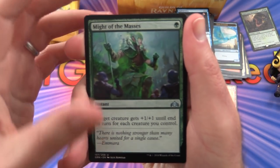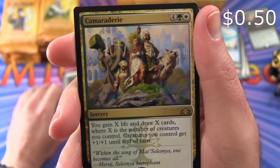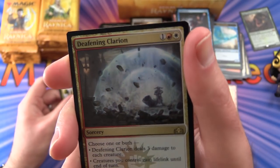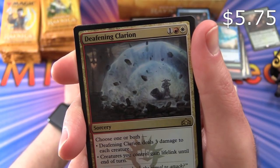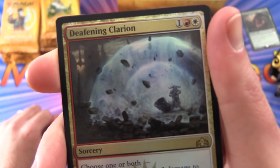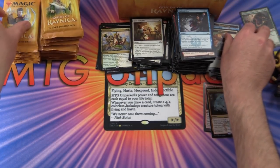Uncommons: Mire's Malice, Roc Charger, Gird for Battle. Rare is Camaraderie — sorcery for 6. You gain X life and draw X cards, where X is the number of creatures you control; all creatures you control get +1/+1 until end of turn. And a foil rare — Deafening Clarion! Sorcery for 3, choose one or both: deal 3 damage to each creature, or all creatures you control gain lifelink until end of turn. Very happy about that. A Selesnya Guildgate and an Elf Knight — getting a lot of Elf Knights.